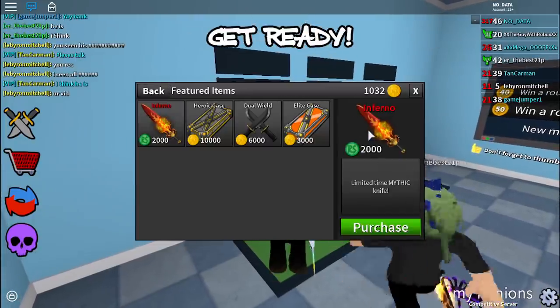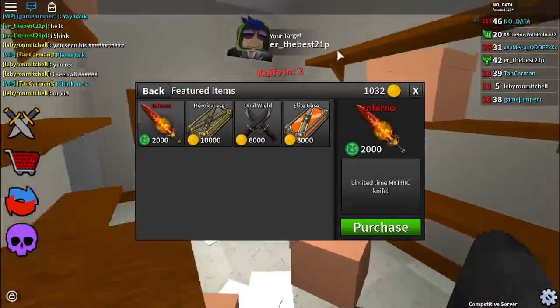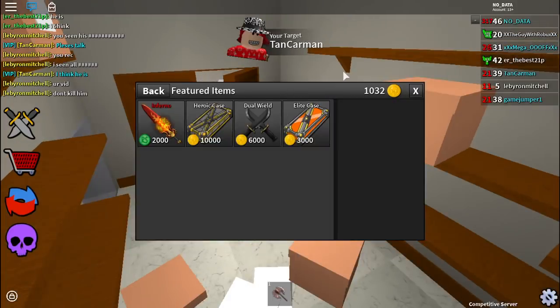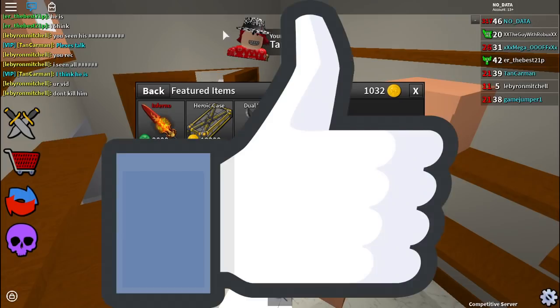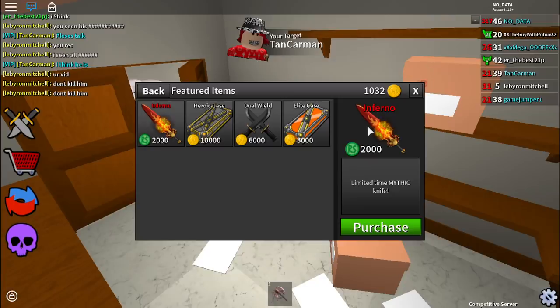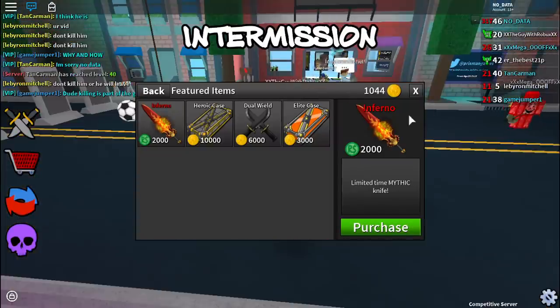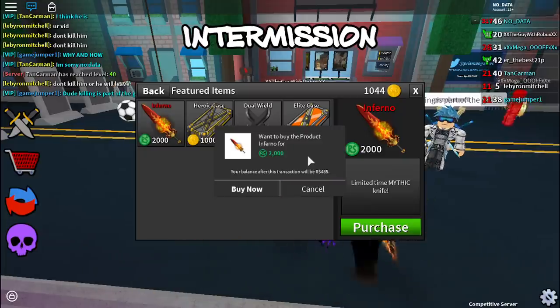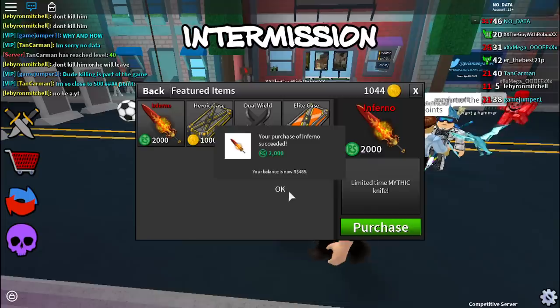If you look in the shop, you will see there is a brand new mythic - the brand new Inferno mythic that you can buy for two thousand Robux, rather expensive. Just like every new purchasable knife, we are going to buy this new mythic. If you're excited, drop a like and comment 'inferno' below. Without further ado, let us purchase this - three, two, one, boom, we just purchased it!